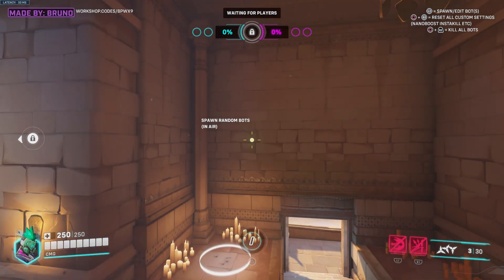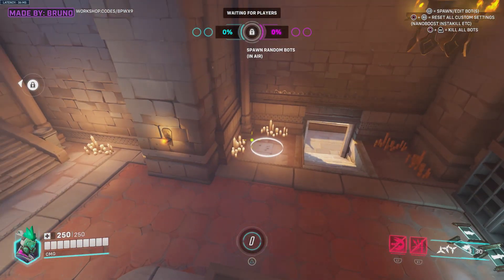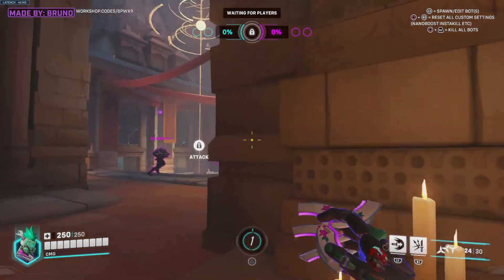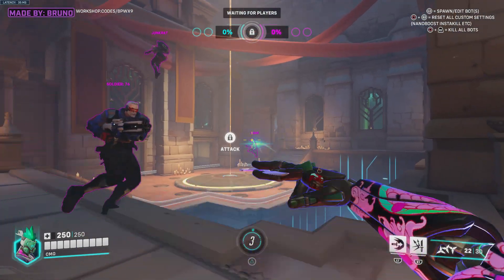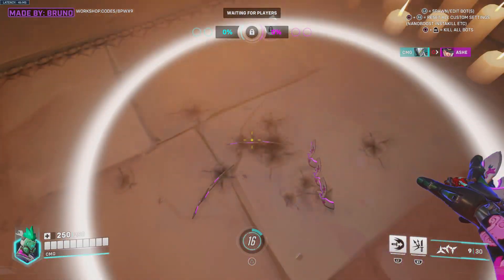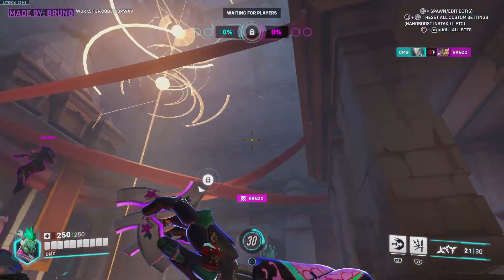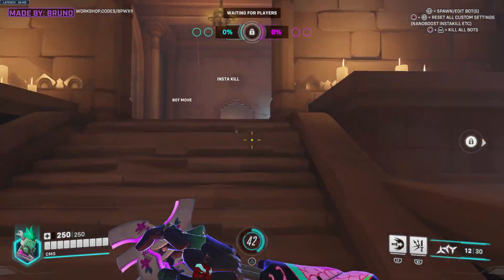There's also this thing here as well — spawn random bots in the air. I think that's the reason why those Zenyattas were up in the air previously, because that was triggered. So if you spawn random bots in the air, you got a Junkrat up there — these characters are now being spawned randomly in the air. This is the reason why this game is in beta version.